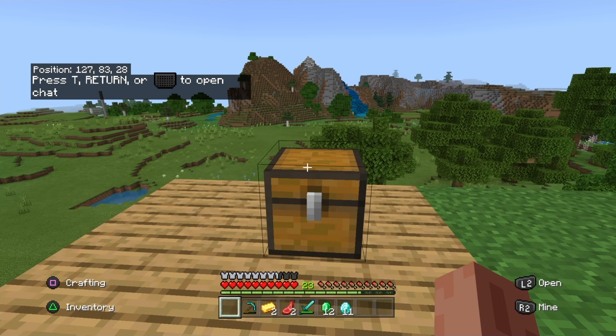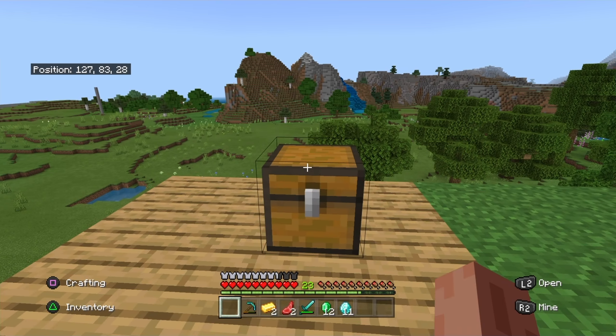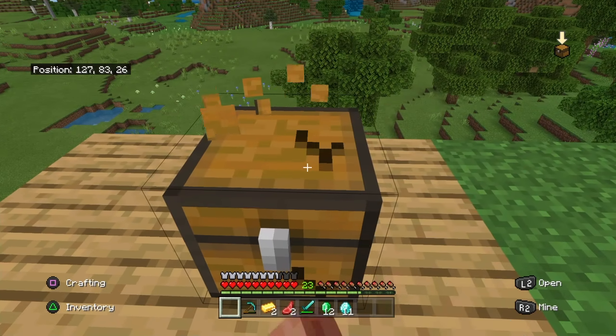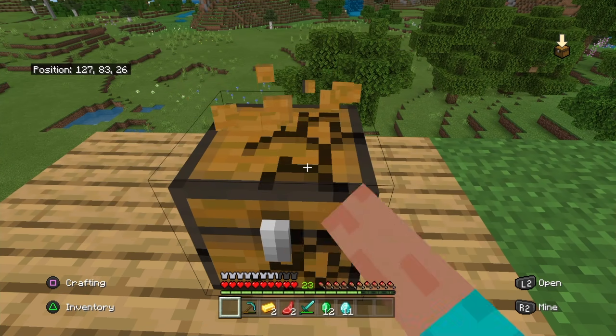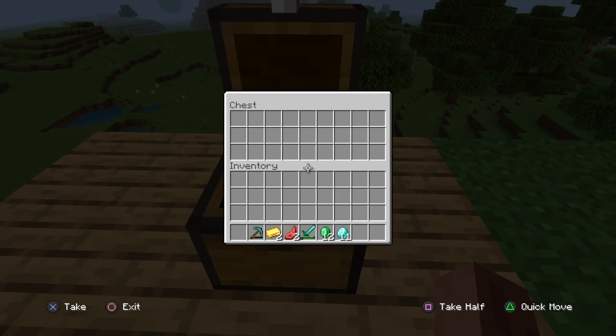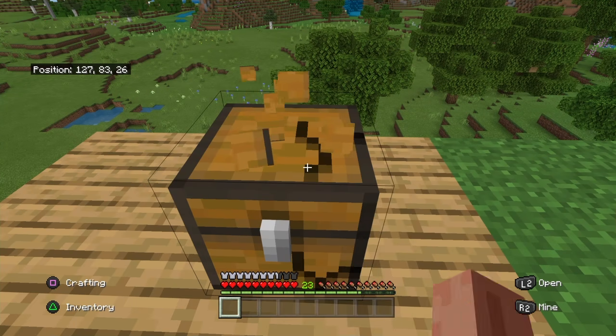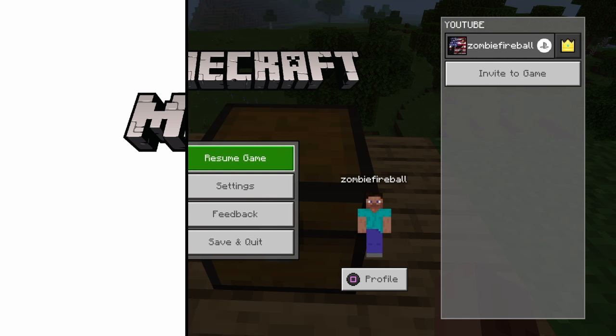I'm going to cut it because I have to close the application. What you want to do is open the chest, put all the items in the chest, then close the chest and start mining the chest all the way until it's about to break. As soon as it's about to break, pause your game and then close the application. So: open the chest, put everything in, close it, start breaking it, and as soon as it's about to break, pause and close application.